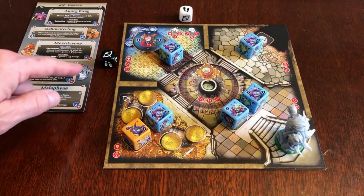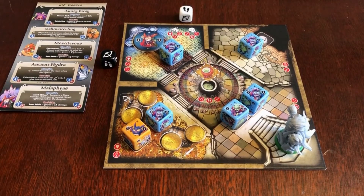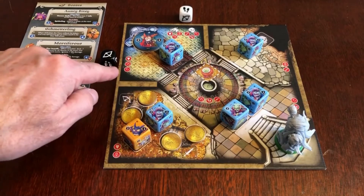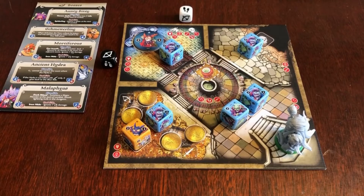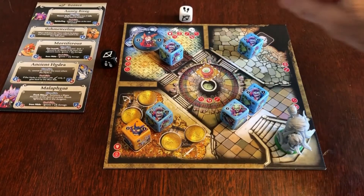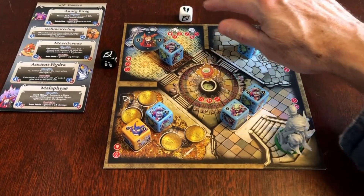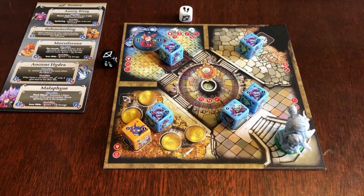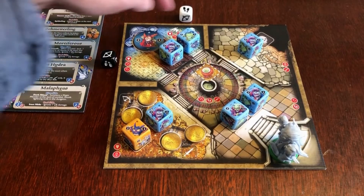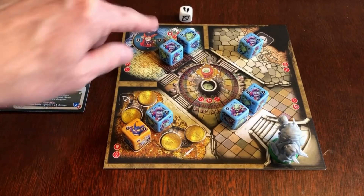In this particular case, the die associated with the Grimbolt attack is the bow and arrow. That means that heroes in any room with the bow and arrow symbol will take one wound of unblockable damage. Also, the die associated with spawning monsters is a step symbol, so that means that we spawn a minor monster. That monster is placed in the throne room — this upper left corner — and the throne room ignores monster limits.